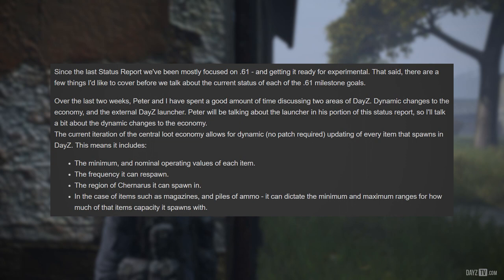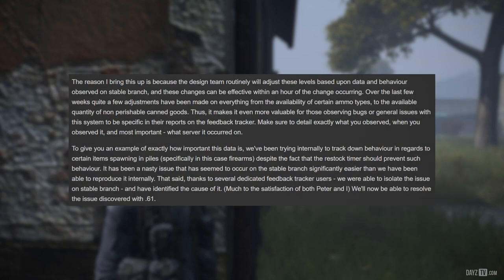The central loot economy allows for dynamic, no-patch-required updating of every item that spawns in DAISY. This means it includes the minimum and normal operating values of each item, the frequency it can respawn, the region of Chernarus it can spawn in. In the case of items such as magazines and piles of ammo, it can dictate the minimum and maximum ranges for how much of that item's capacity it spawns with.